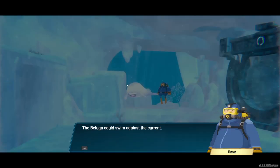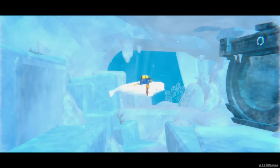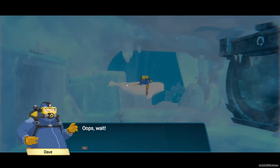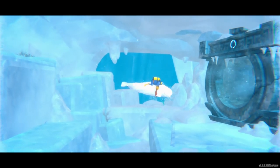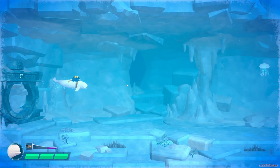You want me to ride on your back? The beluga could swim against the current — will it be okay? We'll find out, Dave. Maybe I should grab on here. Okay, in this cave you can move around with the beluga. Press left control to destroy obstacles.